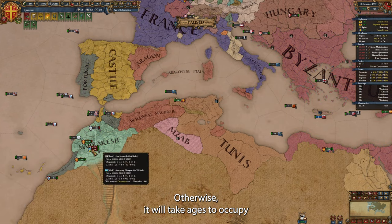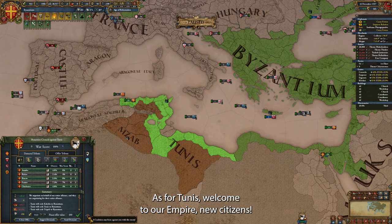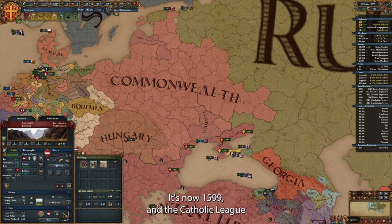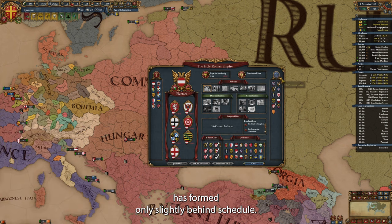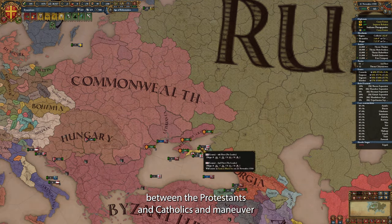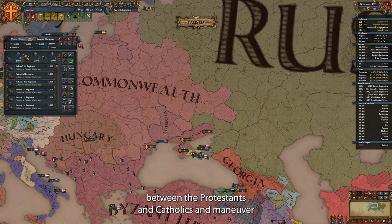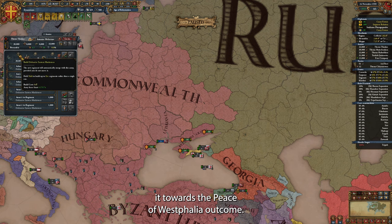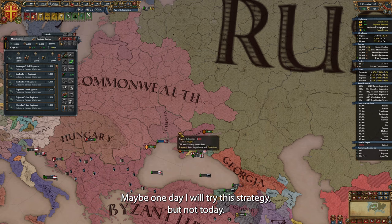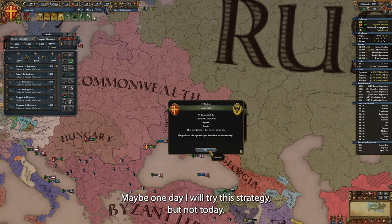Marrakech in northwest Africa has a lot of forts — I don't want to spend too much time in this war, so I peace them out as soon as I can. Otherwise it will take ages to occupy all their fortresses. As for Tunis — welcome to our empire, new citizens. It's now 1599 and the Catholic League has formed, only slightly behind schedule. An interesting strategy could be to meddle in this league war between Protestants and Catholics and maneuver it towards the Peace of Westphalia outcome, which would permit any Christian to become Holy Roman Emperor. Maybe one day I will try this strategy, but not today.